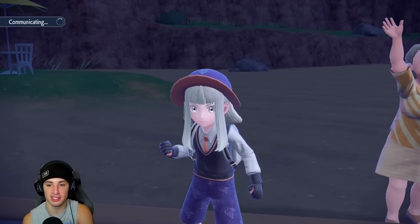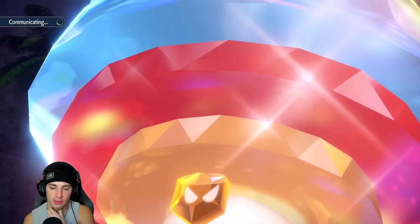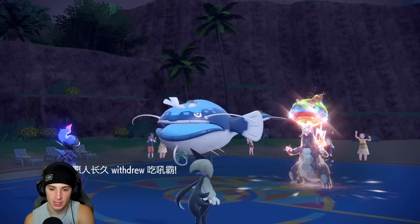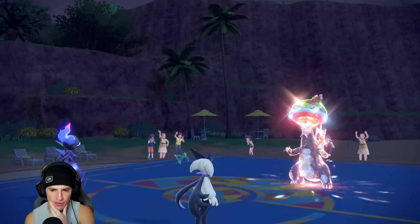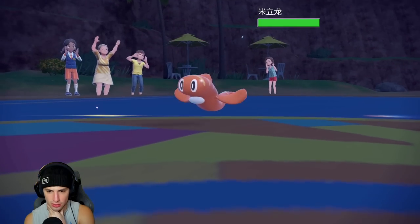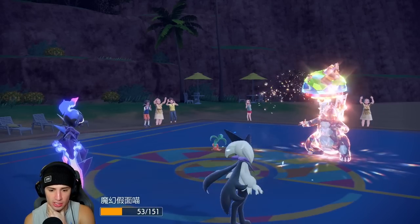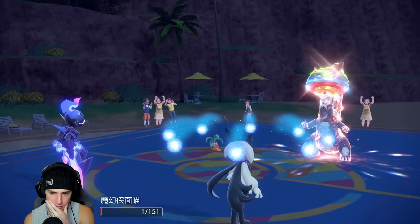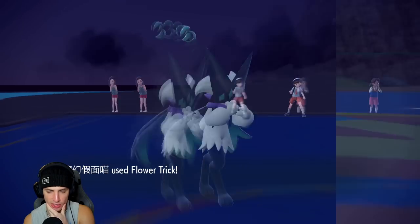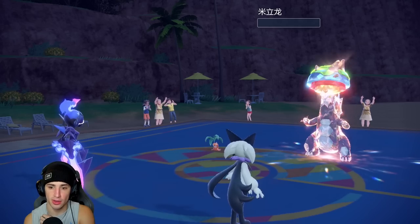This is why Meowscarada is still so good — it counters Dondozo really, really well. Plus it's strong all around with Sucker Punch for priority, always crits with Flower Trick, and it's a fast Pokemon. They end up using Withdraw. Ice Shard flies and brings us down to Sash. Then Flower Trick comes out and chunks up damage — and it does KO! That's GG — game, set, match!